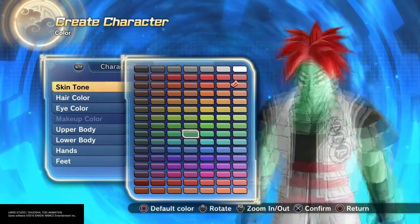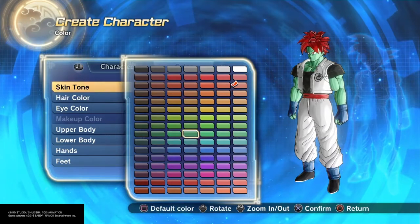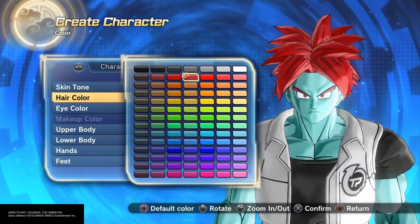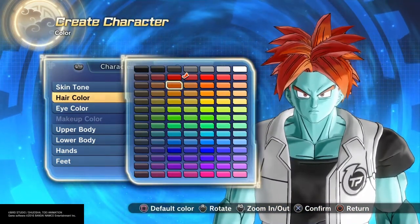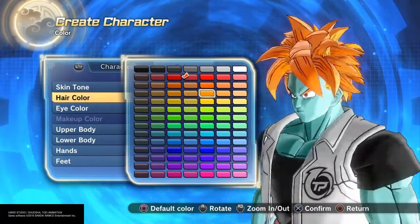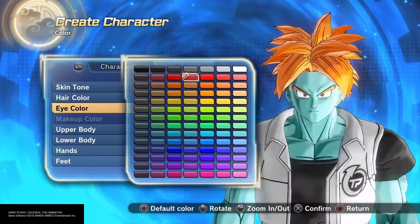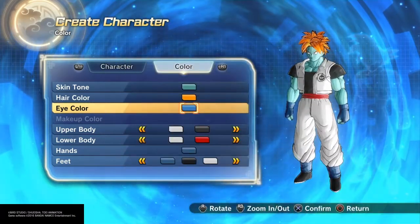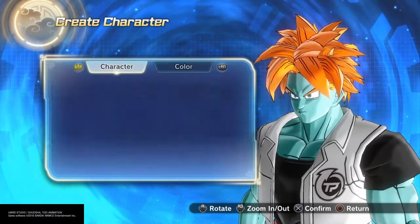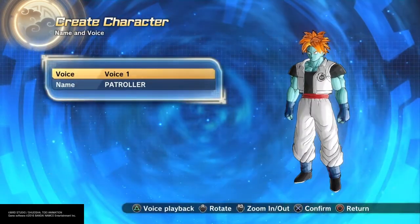For the skin type, I'm really back and forth between the teal and the green right above it, but it's really whatever you want. Every time I see a picture of him or any of Bojack's crew, they're all different colors, so I just go with the one that appeals to me. For the hair, we want an orange to match the accessory color. I go with this one — it's a little too bright, but given that we're not actually using the hair, it ends up working out pretty good and the eyebrows match very well to the wig we're going to be putting on. The eyes are just a medium blue, nothing special there.